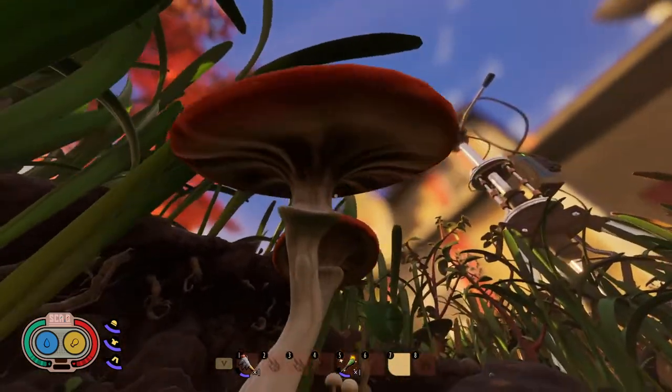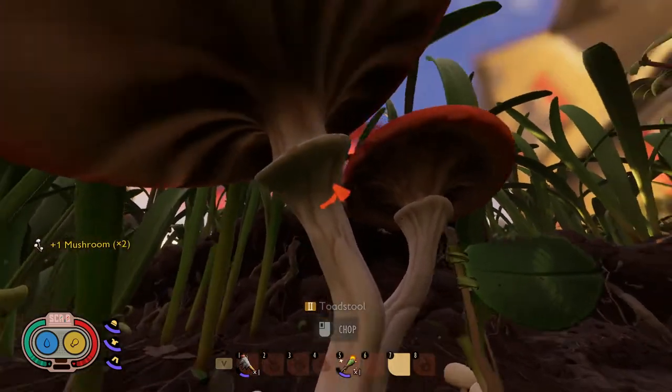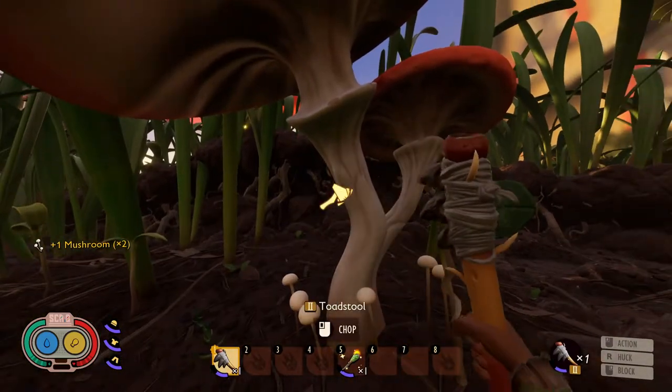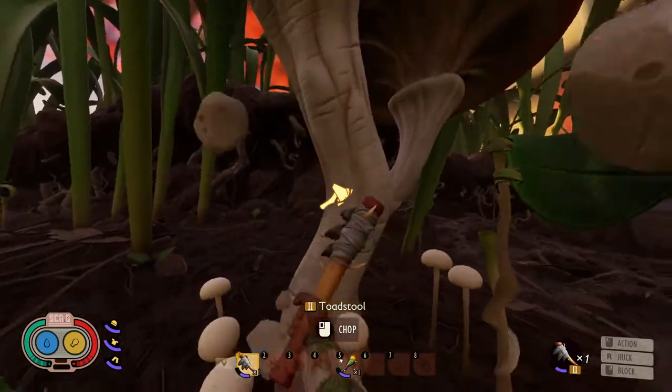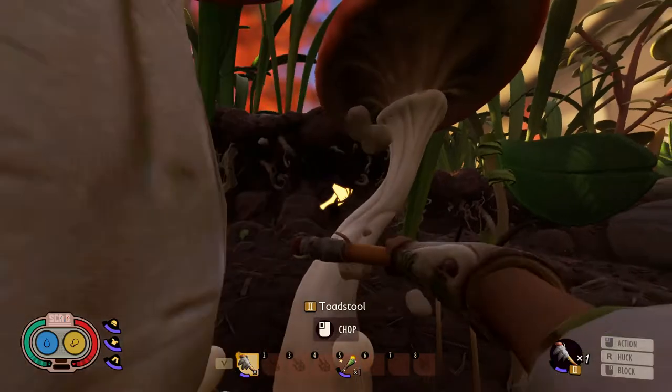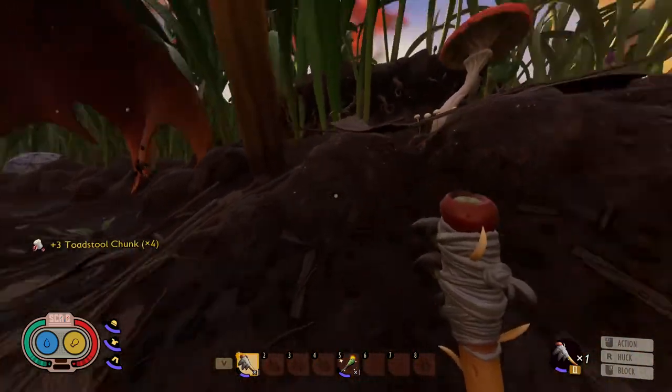The red mushroom-looking things are the toadstools. You can just grab these. In order to cut down the toadstool, you're going to need the level two axe, which is the insect axe. All you're going to do is chop it — hit it a couple times — and it's going to drop you the toadstool chunks.